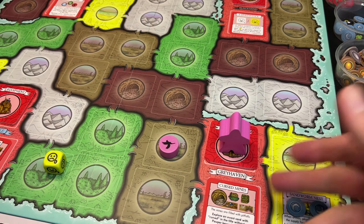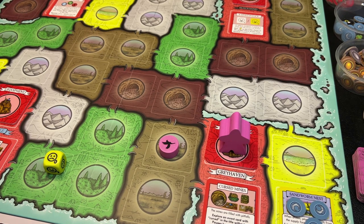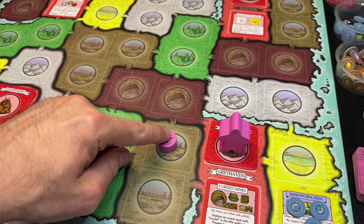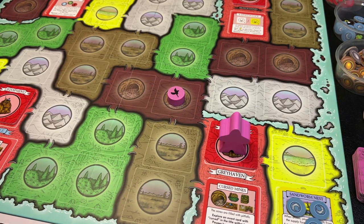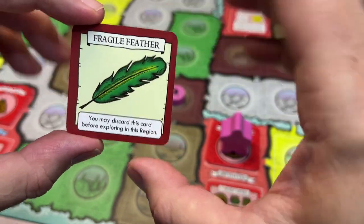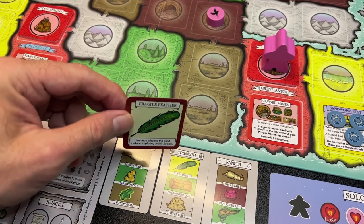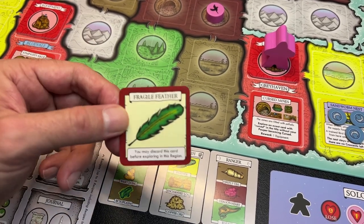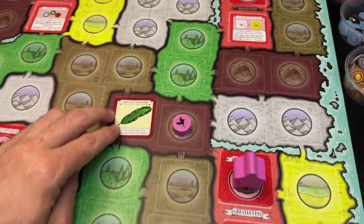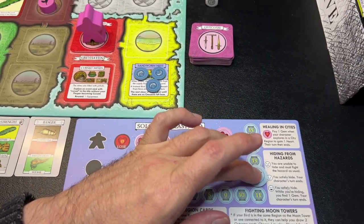It was just our pauper's turn — Darius simply returned to Gray Haven, sold his fish gaining one coin, had his curse lifted, and is resting for the day. Now it's our bird's turn. My pigeon is going to fly into the mines to see what it can find. Drawing a mine card we get 'Fragile Feather' — you may discard this card before exploring in this region. This is an ingredient, but this feather has to be found in a beach region to match our recipe. Since we don't need it, it can stay out — though I could choose to discard it on my next turn.